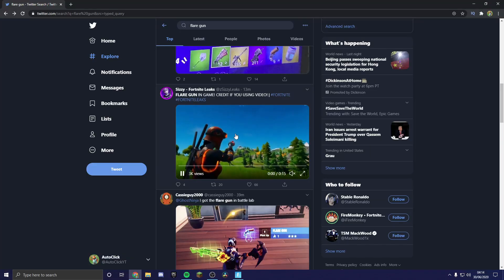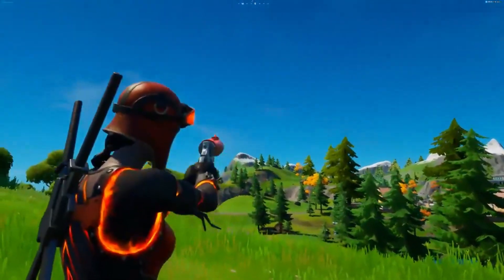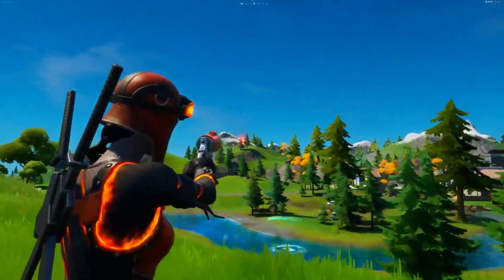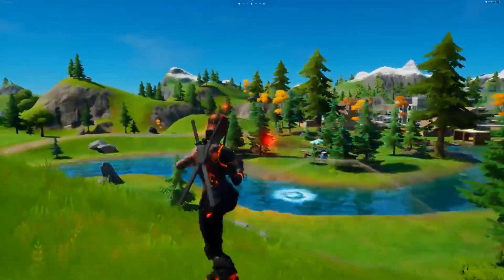Thanks to CC Leaks on Twitter, we have this gameplay video. As you can see, the gun shoots very far and it does fire damage to whatever it hits, so you can set buildings on fire.